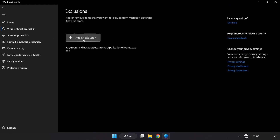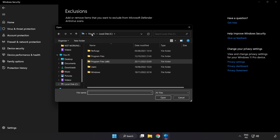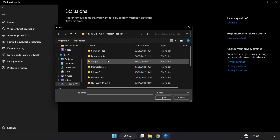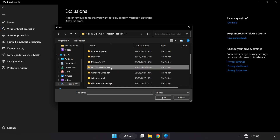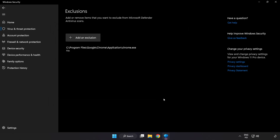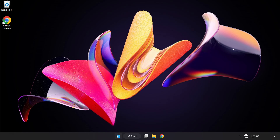Add an exclusion. Try File and Folder, then find your not-working application. Select it and click Open. Close the window and restart your PC.